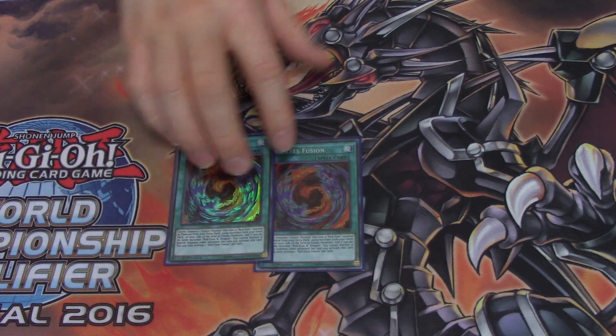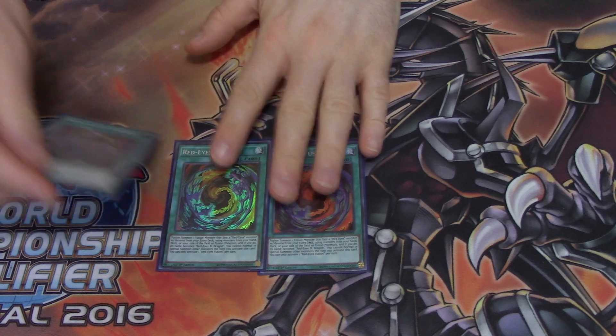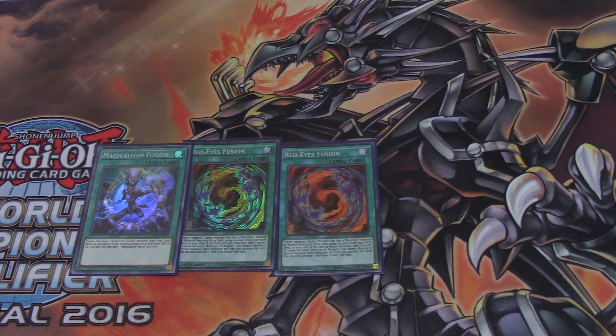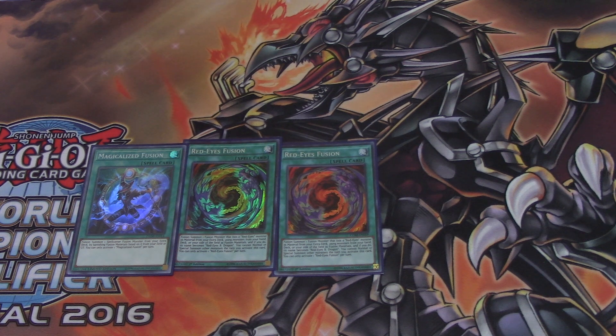Two Red-Eyes Fusion — I've seen two, one, and three. I think three is a little too much because this card can brick. It's easily searchable, which is why I like it as a two-of so it won't brick as much, and it does take setup. We're also running one Magicalized Fusion in the deck. Magicalized Fusion is going to help you go for your second Dragoon — say you use Red-Eyes Fusion to go into Dragoon, then later you use Magicalized Fusion with Dark Magician and Red-Eyes in Grave to bring out your second Dragoon. If Dragoon got hit to one-of, I'd cut this and run something else, maybe Upstart Goblin or a third Noctivision.